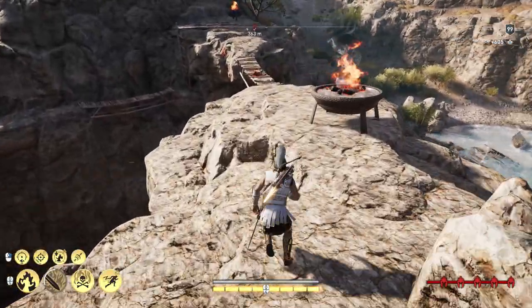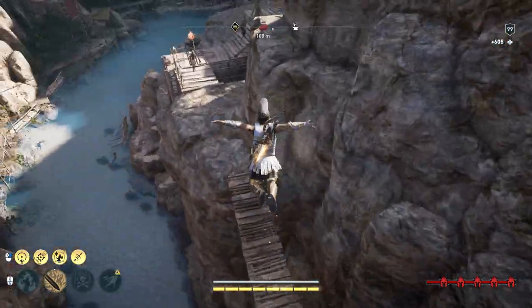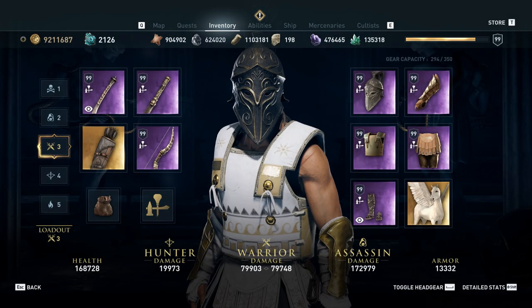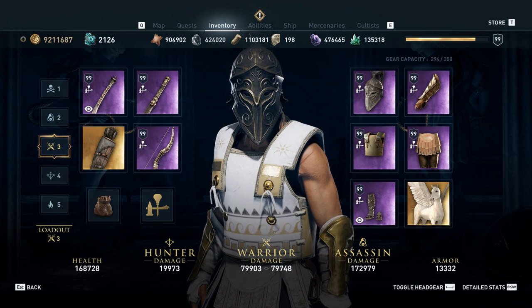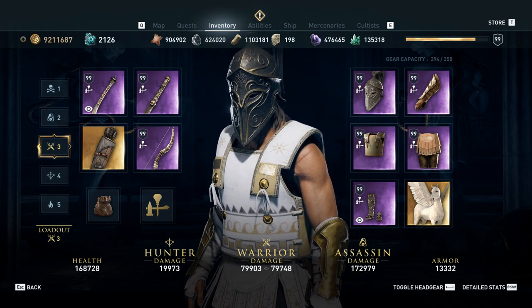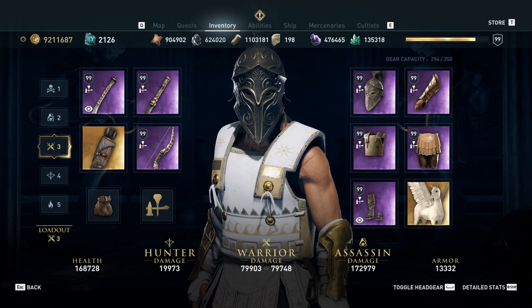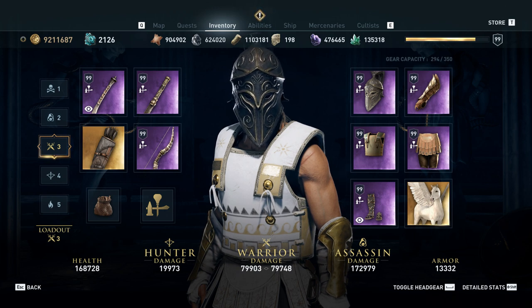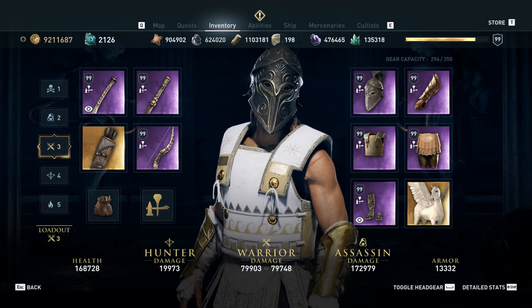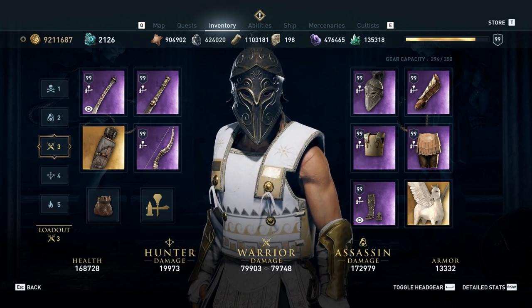So what have we learned? I feel like we've shown pretty conclusively that fire and poison damage are adding roughly the same amount of damage to your warrior strikes — that in melee combat, the damage added on hit by fire and poison at equal percentages is roughly the same. The sample size isn't big enough to prove conclusively that the average is exactly the same, but it is extremely close. We didn't see any significant outliers that would suggest poison is significantly lower or higher, or that fire is significantly lower or higher.